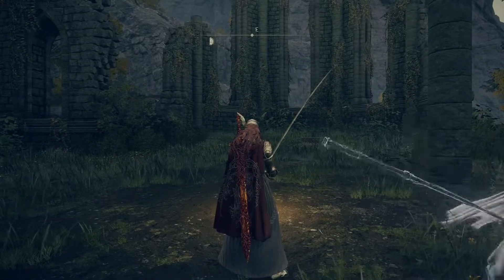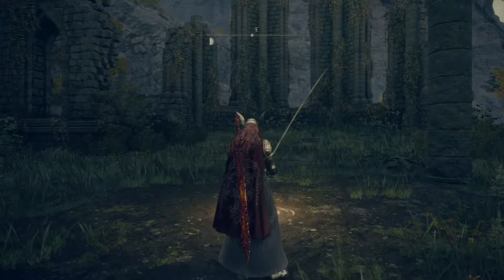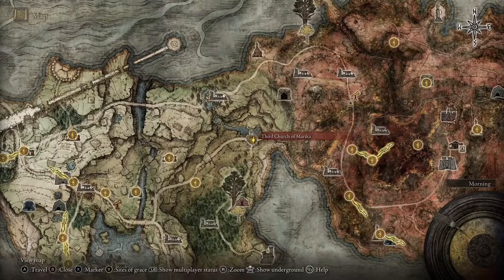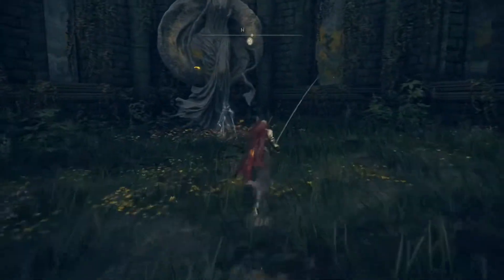This next one might be the best method, but it's only good if you're in early to mid-game. If you're at endgame, the strategy won't really work for you. What you're going to want to do is go to the Third Church of Marika, and then follow the path in the video until you get to a certain site of grace.